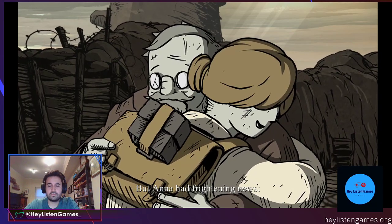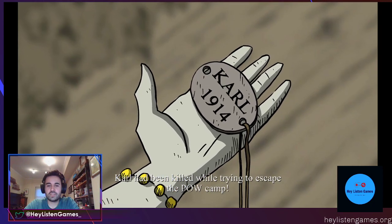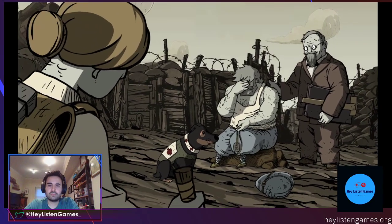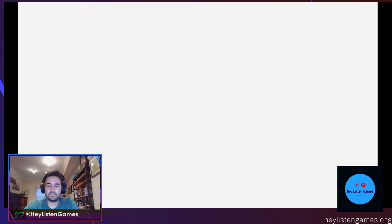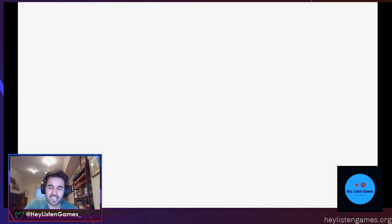But Anna had frightening news — Carl had been killed while trying to escape the POW camp. Upon hearing of his death, Emile became sickened with grief. Five days earlier... okay, now we're going to cut to Carl. But we're probably going to stop here — seems like a good stopping point, right after this cutscene.